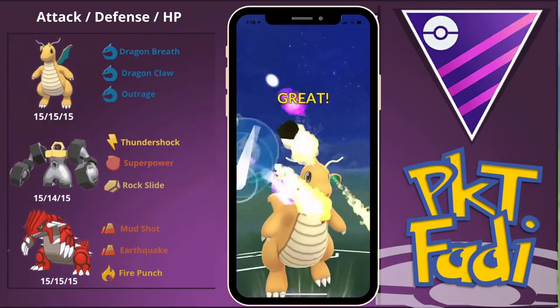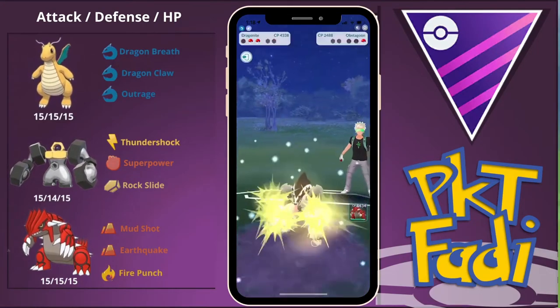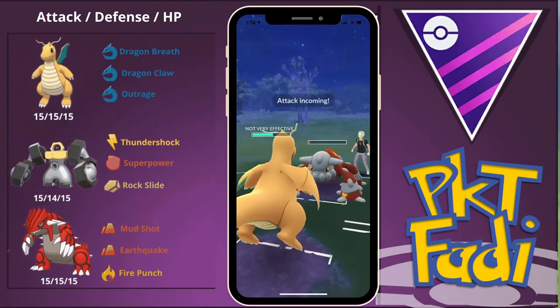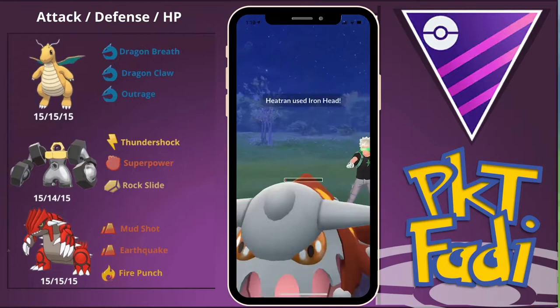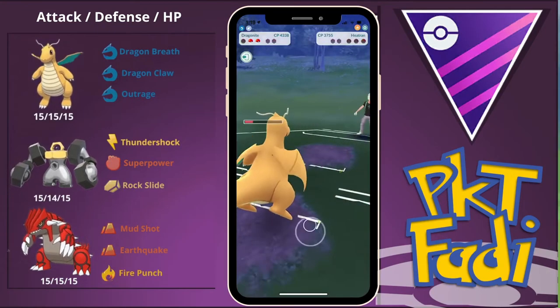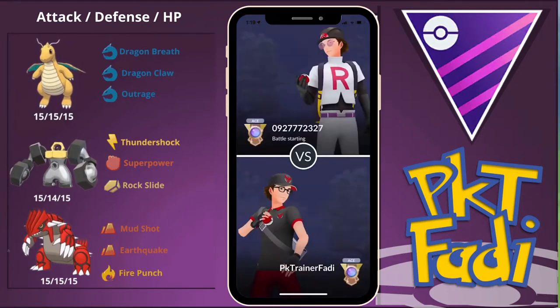Definitely enjoying this battle. Obstagoon is a pretty interesting pick in some situations, but I don't think its combat power goes high enough for it to be all that usable. We're going to be hit with whatever move this Heatran uses — it's an Iron Head. Not enough damage, and we're just going to Dragon Breath down the rest of this Heatran's HP. Very good game to my opponent — very interesting team choice.